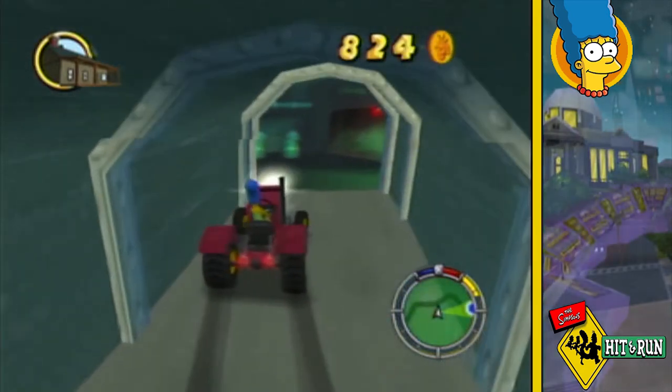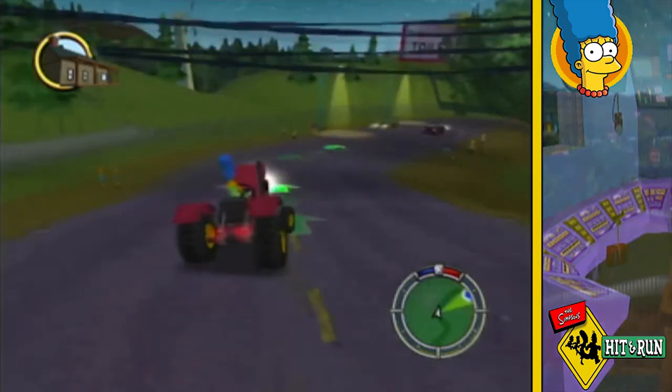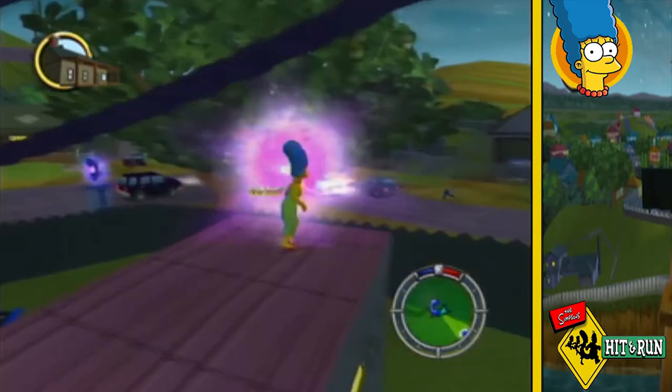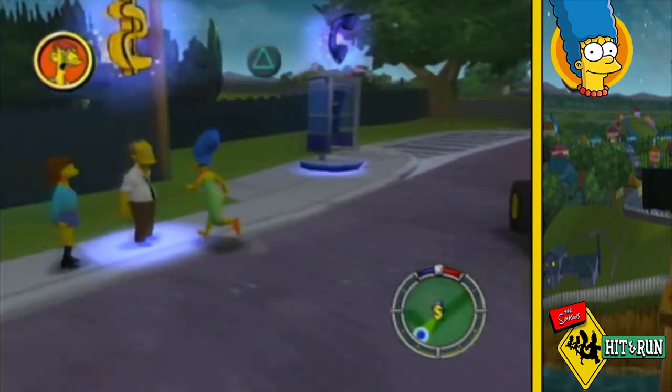I then head down to check out the power plant, finding little else other than a few gags and some coins, so I then decide just to go to the trailer park. Like in Homer's level, I hop onto the trailers and find another collector card up here as well as a few wasps, before going to buy all the cars from Gil.